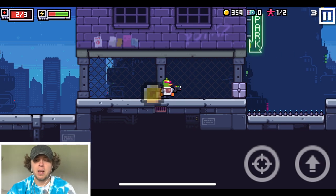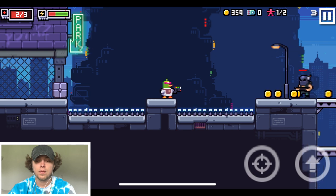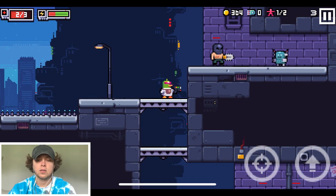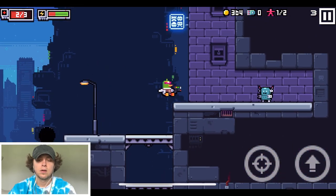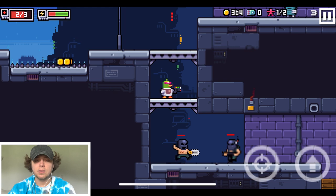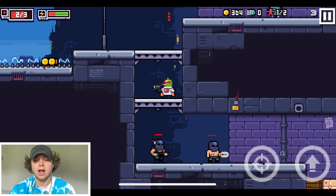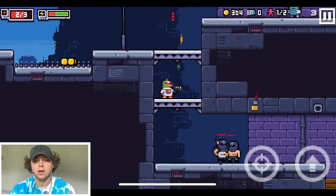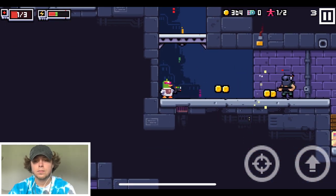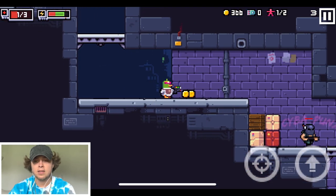Come on man, this is the closest I've been. We will succeed together on this let's play. Come get me — psych! I pressed the wrong button — frick me. Now we have to wait for him to migrate out. Jump — why am I panicking right now? Why is this so freaking intense?